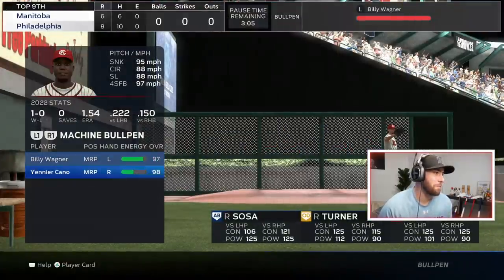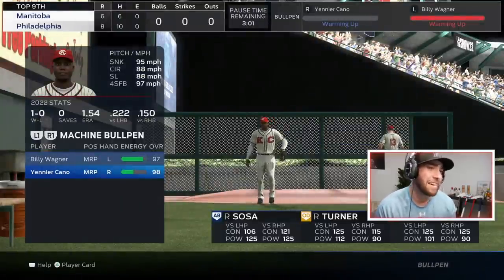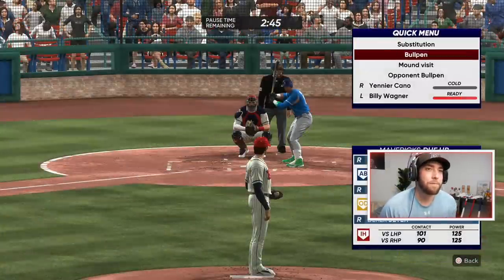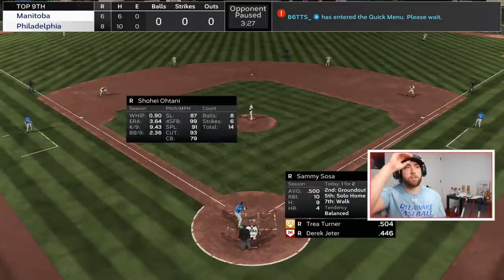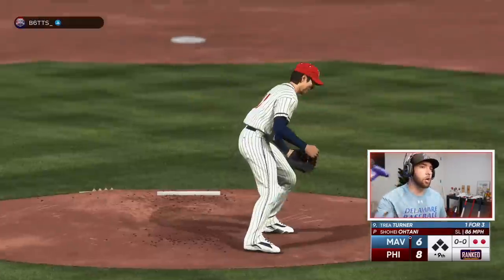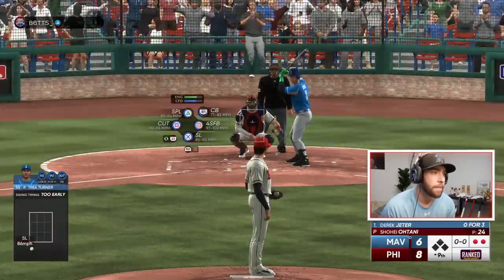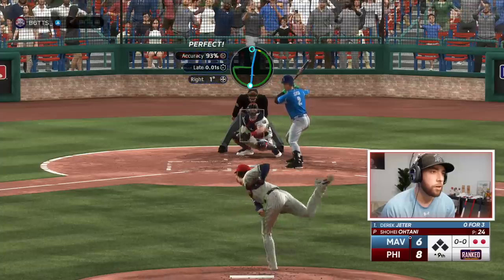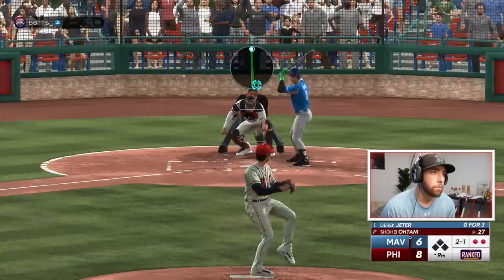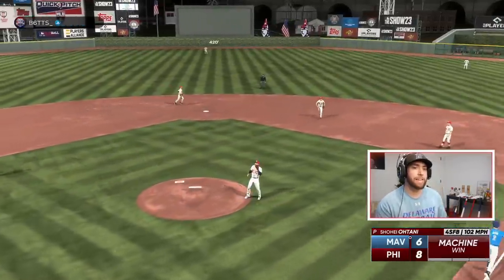We got Wagner warming up, but we don't even have another legitimate righty to go to. We'll get Cano warming up — do a mound visit to start this at-bat. We are in a tough spot. Sammy Sosa, Trey Turner, Derek Jeter. Barry one — he swings over that one. Two outs, top nine. Derek Jeter, Derek Jeter. Roll it over — pops it up. Broken bat pop-up and we win it 8-6. What a win!